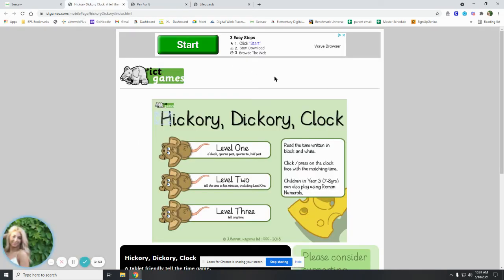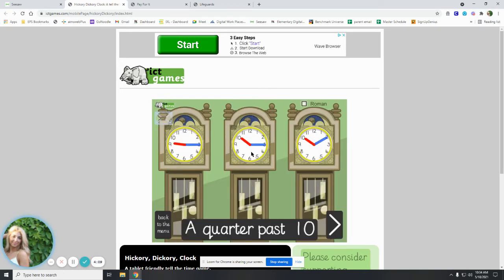Our last game you will play is Hickory Dickory Clock. We'll go to level one. It says: read the time written in black and white, then press on the clock face with the matching time. We have o'clock, a quarter past, quarter to, and half past. So our first problem is: a quarter past ten.